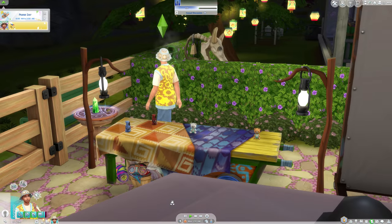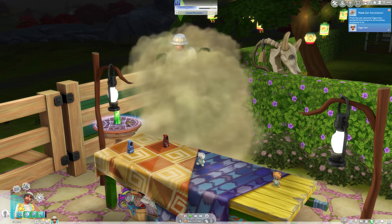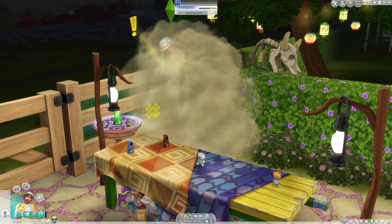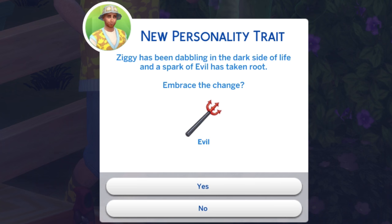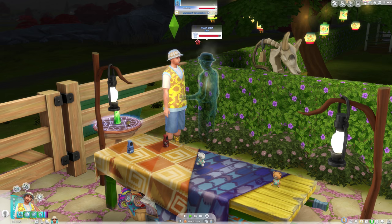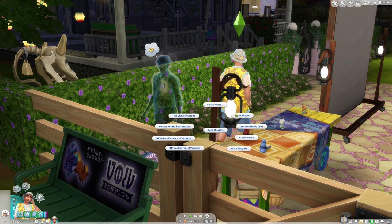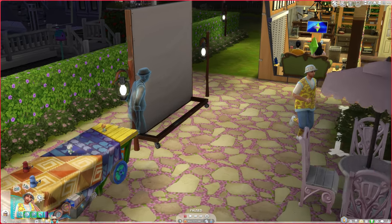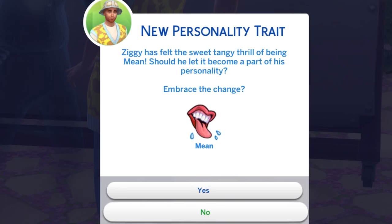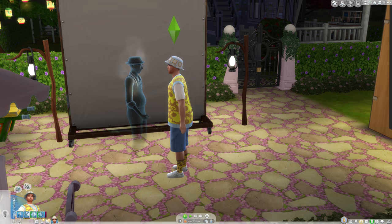For some reason Ziggy has a fear of ghosts, probably from when he had to exercise a ghost for the property. We're going to fight Frank to get over this fear — I know it's going to tank our relationship but he happened to be there. The game prompted Ziggy to be evil since he started the fight, but I said no. We ended up max bad with Frank. He won the fight at least, but we still didn't get over the fear. We'll try apologizing — fine, we'll just be enemies for right now.